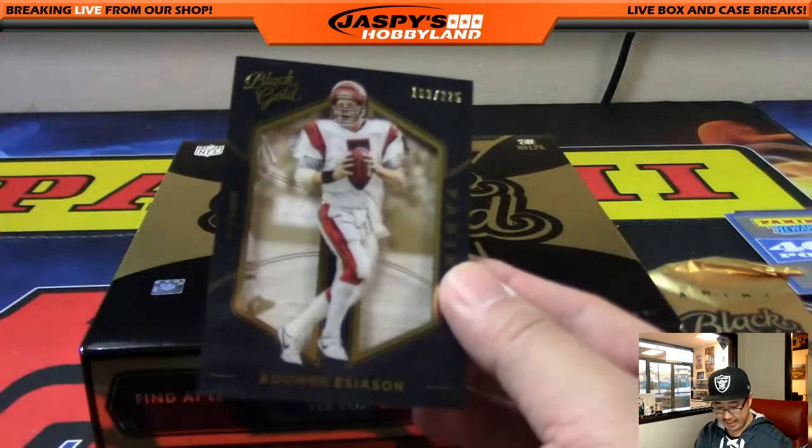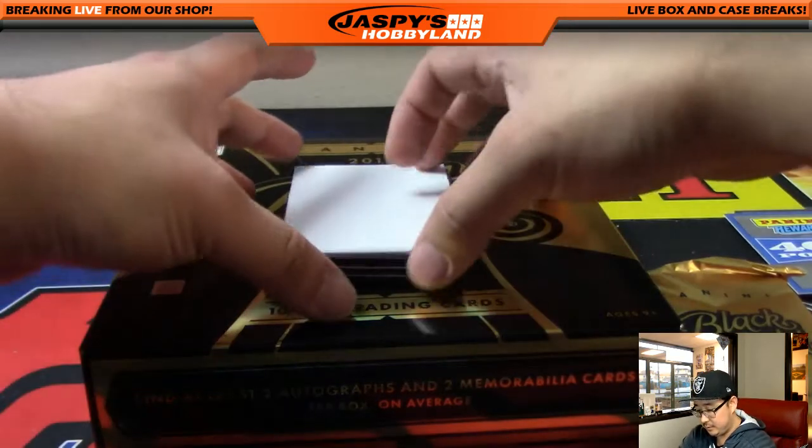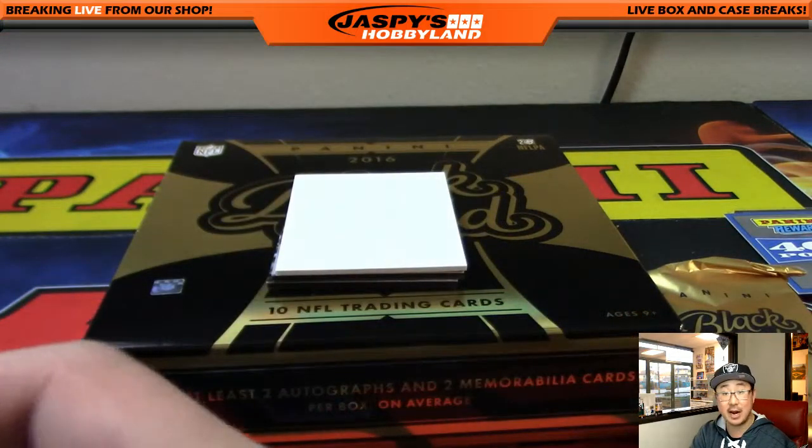Another Boomer Esiason for the AFC North, out of 225. Carson Wentz Quad Relic out of 249. NFC East going out to Harry.